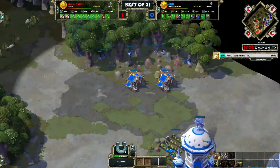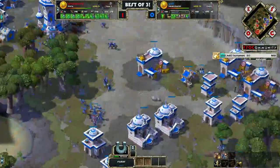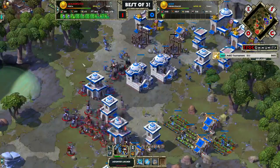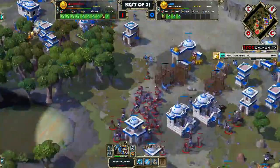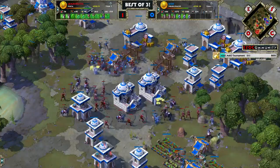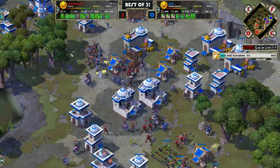He lost his TC now. He's at pop cap, so he needs to either remake his TC or make a lot of houses really fast. 78 villagers to 57. If only Ace hangs on and doesn't engage this army, and if Lemmings makes the mistake of not actually pushing in — Ace can try to muster a force and come back — but I don't think Lemmings is gonna make that mistake. He's still rallying in, and while Ace's upgrades are nice, the sheer number advantage for Lemmings is just too much.